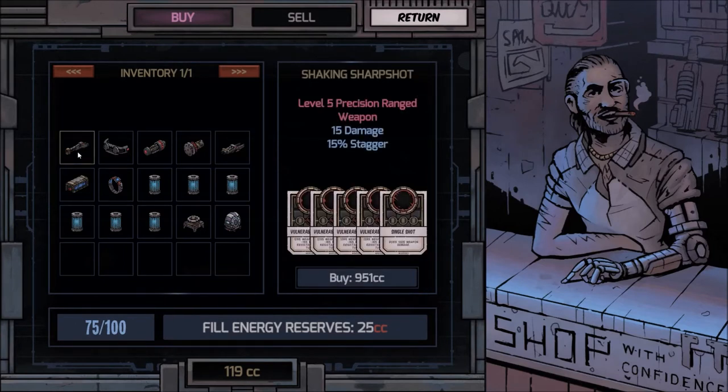That leads me into how combat works, which is card-based. In the RPG element, we don't have standard talents — instead you stack your deck with the cards you get for the weapons you want to give your three characters. As you're going through, a lot of different stuff is going to jump out at you.